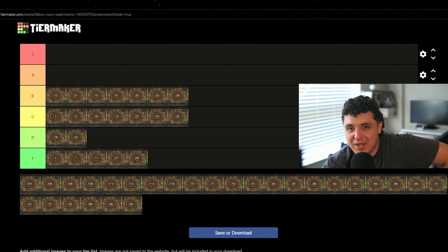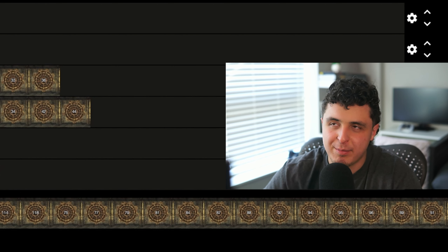Vault 51. Purpose: an AI would select the most ideal overseer. Outcome: the AI made the vault dwellers kill each other as a test. Personally, aside from the whole failure that happened, I feel like I trust a complex algorithm more than I trust my fellow people to select a good overseer. My TikTok and YouTube algorithm is already so good at feeding me exactly the content I want — I trust our AI overlords to basically pick the president. A tier.